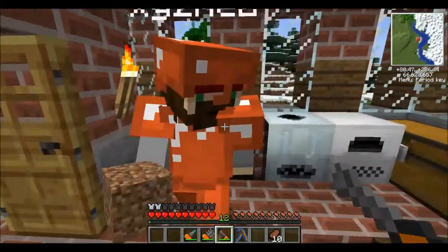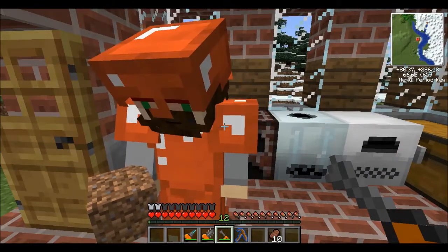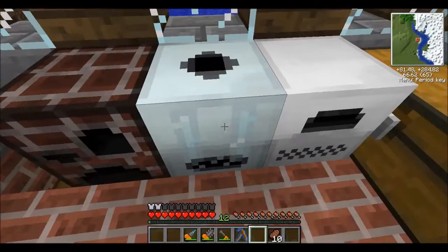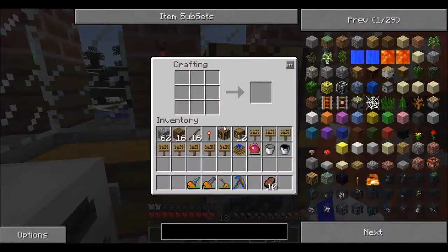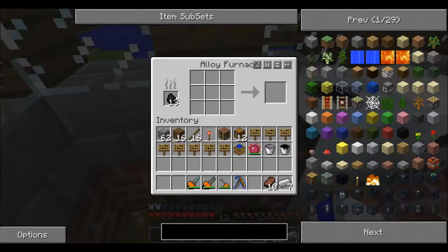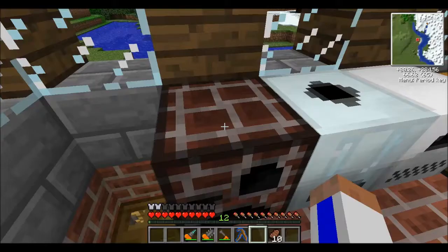How about you work on your electric tools? Oh, I always forget about that. Yeah, you work on that. I'll start picking things up and moving them down to the basement. First off, I need to get rid of all this crap in my inventory. I need that coal. Where does coal go? I think it goes in there.